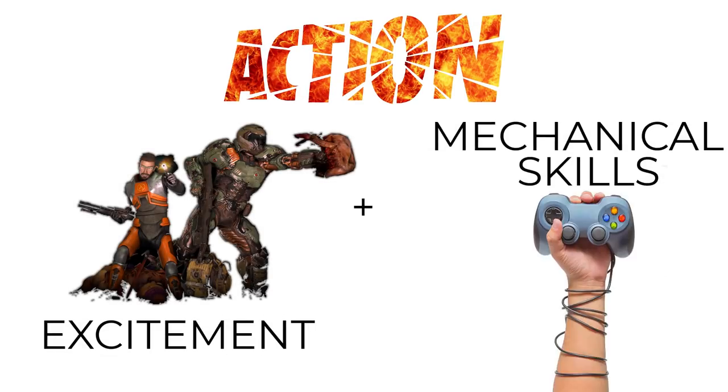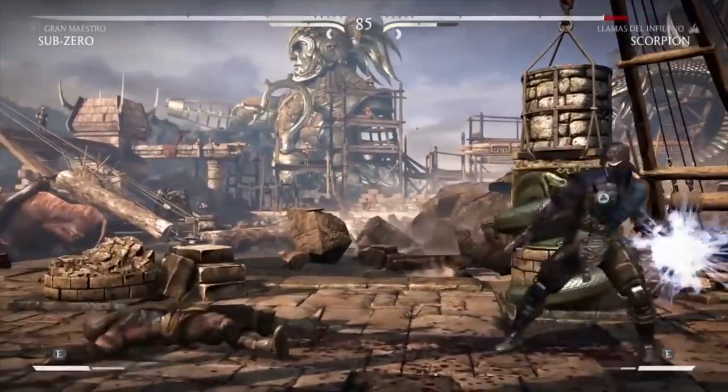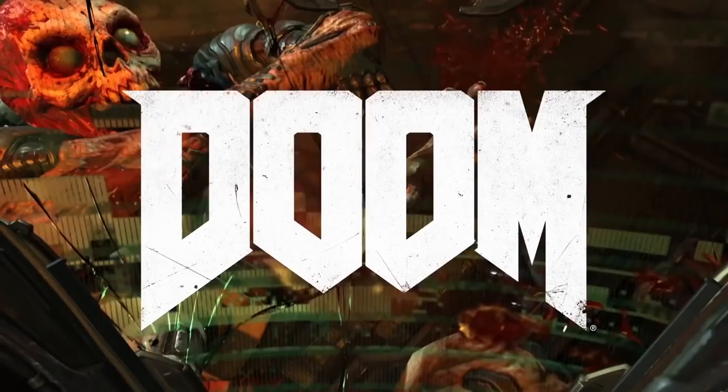The first one is action, and this is a combination of excitement and mechanical skills. Excitement is adrenaline, explosions, and fast pacing. Mechanical skills is things like timing, accuracy, precision, and reflexes. These are really popular and exemplified in games like Mortal Kombat and Doom.